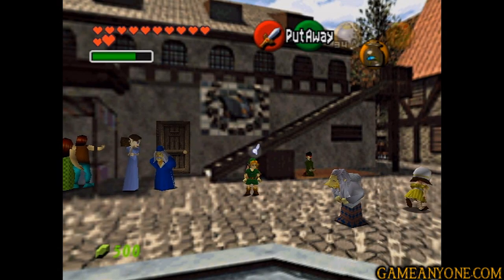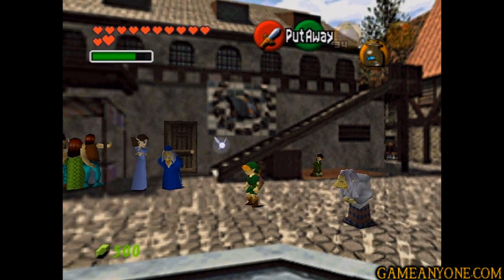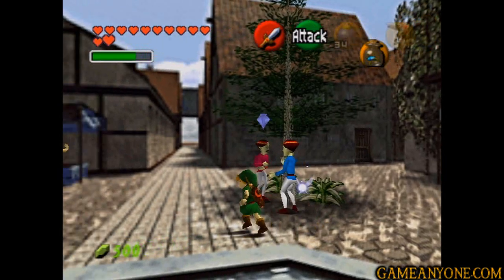Hey guys, and welcome back to Let's Play Ocarina of Time. We're here in Hyrule Castle Town, and thankfully it's not destroyed this time, which is awesome. So as you can see by my seed down there, I've actually went back and picked up a bug back at Hyrule Castle there. You just pick up one of the rocks — it's pretty easy to get — because we're actually going to need that relatively soon.